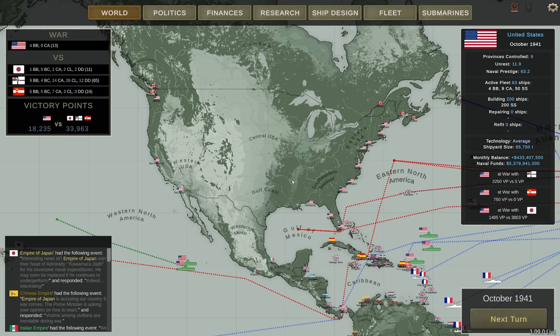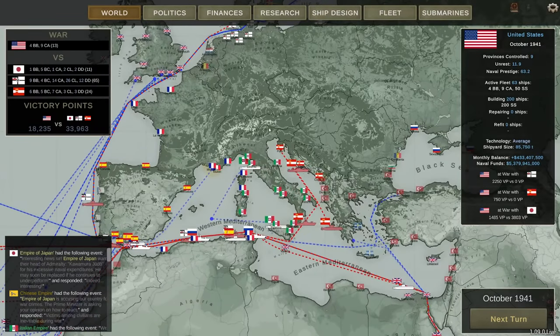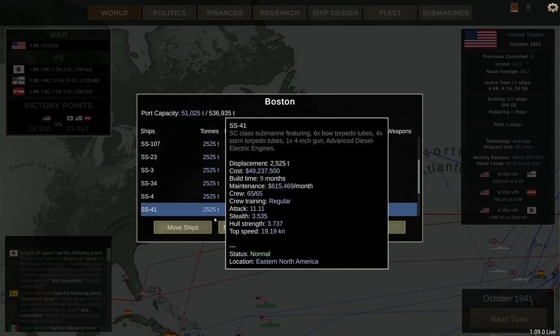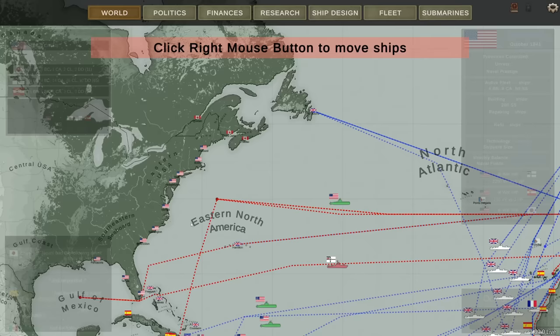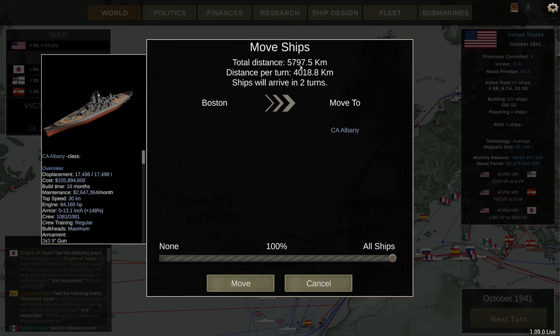With this larger world map, especially for the US, Japan, and China, you're going to have to keep fuel and operational range in mind. If I want to send a ship like the Albany over to the Baltic, that's 5,000 kilometers one way. Fortunately, ships get refueled automatically when not actively doing anything, so you won't be stranded in the middle of the Atlantic out of fuel.